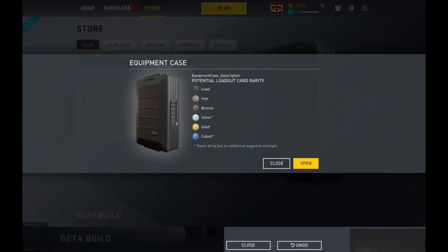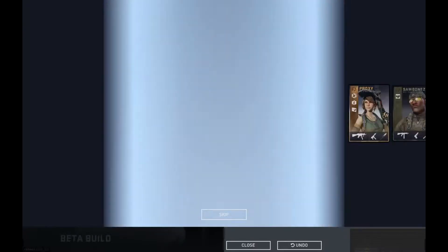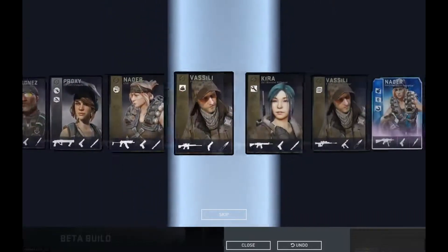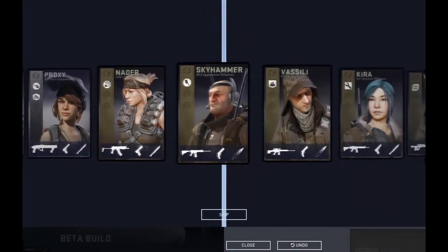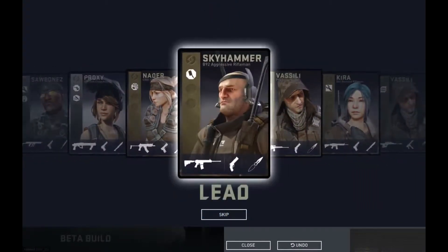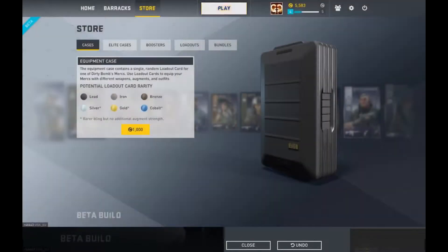As you can see, there's six different rarities, with Cobalt being the rarest. Let's try and get a good one. You don't control this — it does it itself. It is just going to taunt me by showing me here's one you could have had. Lead — the basic. Oh well. Let's go straight into the game.